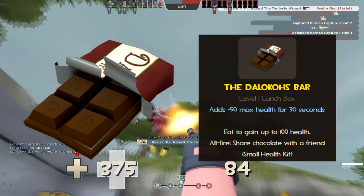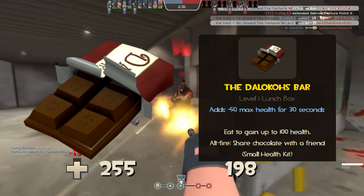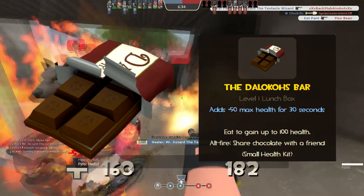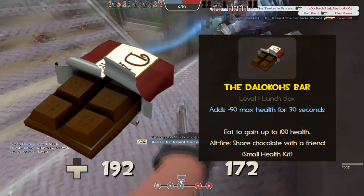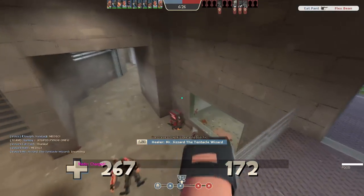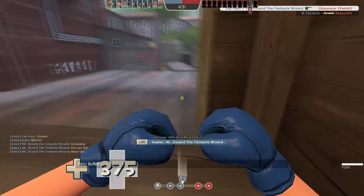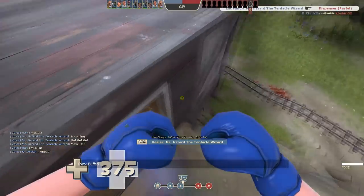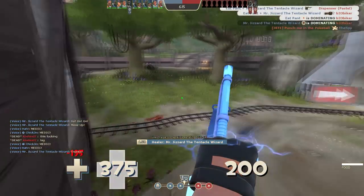The extra health will be a saving grace for when medics aren't around or for when you need to get deep into enemy territory. It'll be just enough to make the Tomislav downsides not even matter, and make melee attempts a whole lot easier to reap the rewards of being the ultimate boxer. There may not be a whole lot to this weapon aside from extra health and healing, but with this at your side, you'll see the importance the power of chocolate has with your other weapons.